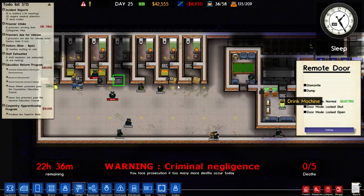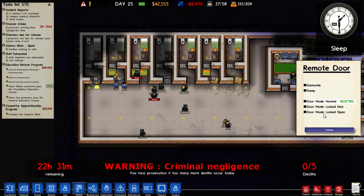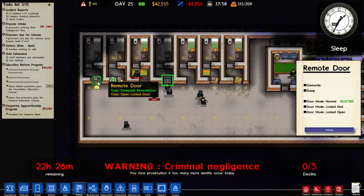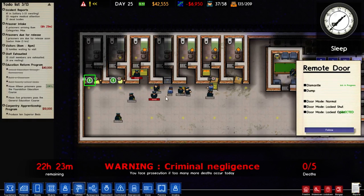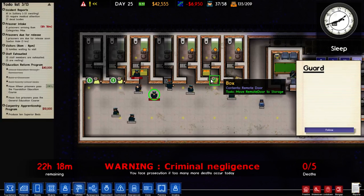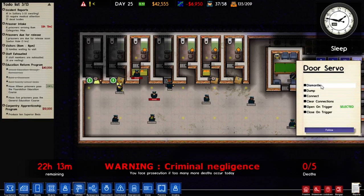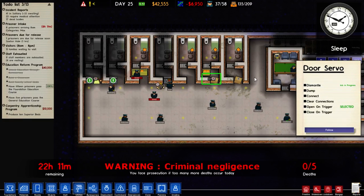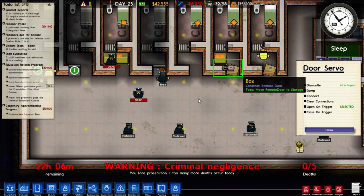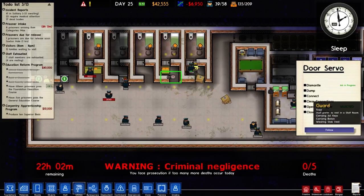I enjoy this game a lot, it is good fun. Dismantle, open — okay, so we'll handle that. The servo, which is this part, is very complicated. I don't really understand it. The servo needs to be over the door part — the gear bit needs to be over the door part, I think. We'll try that and see how it works out.